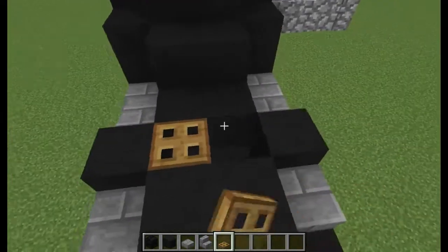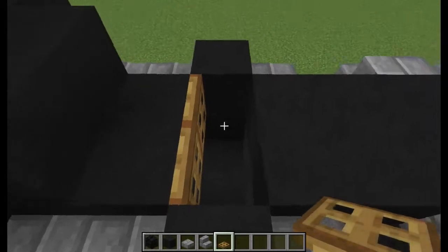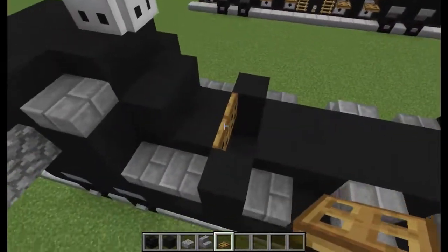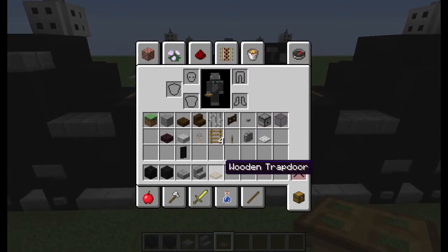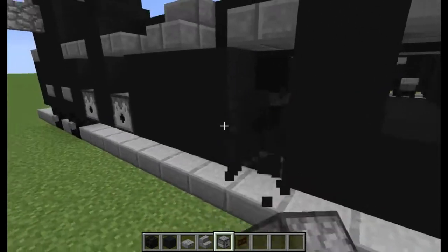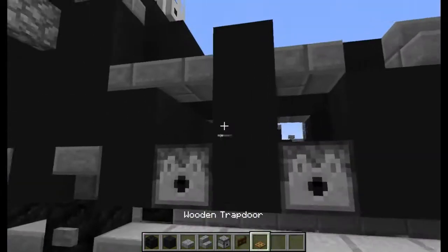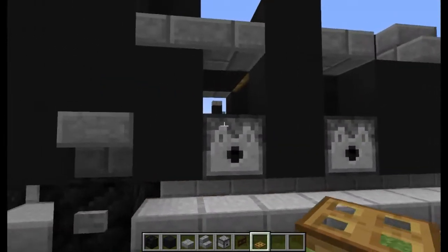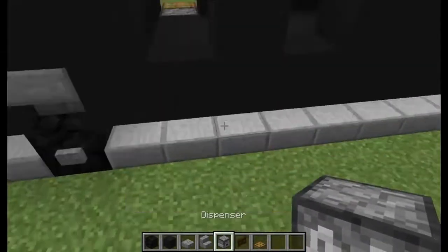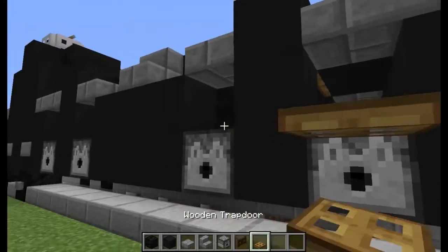Place wooden trapdoors here and here — make sure those open towards either this block or this block because these ladders are going to go up here. Perfect, we can keep those that way. Now for these holes — the machine guns — we're going to do dispensers beneath each one for guns. If you don't want these you don't have to have them, but I prefer them. I think they give it a nice little touch and you can also shoot out of them, which is always cool. Then we're going to do open trapdoors on top of each of them so you can close them over if you don't like, so they look like ready-to-fire undercover machine guns.